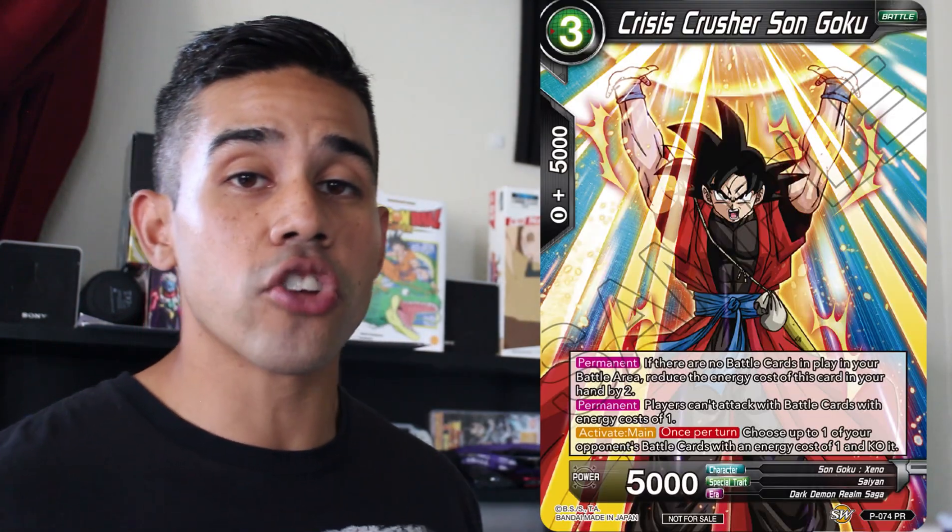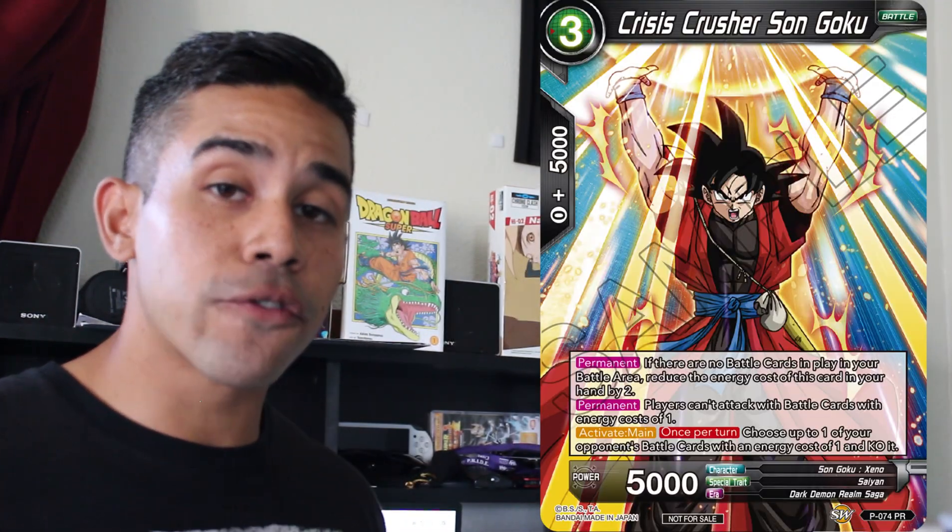Crisis Crushes Son Goku is another card you might want to side deck. It helps you stop any of your opponent's one drops from attacking and is very useful if your deck needs to stall out a little bit. Crisis Crushes Son Goku is very good — it also blows up one drops as well. You definitely want to side deck this if your deck suffers from a bombardment of attacks from one drops and you want to pop one drops off your opponent's side of the field.